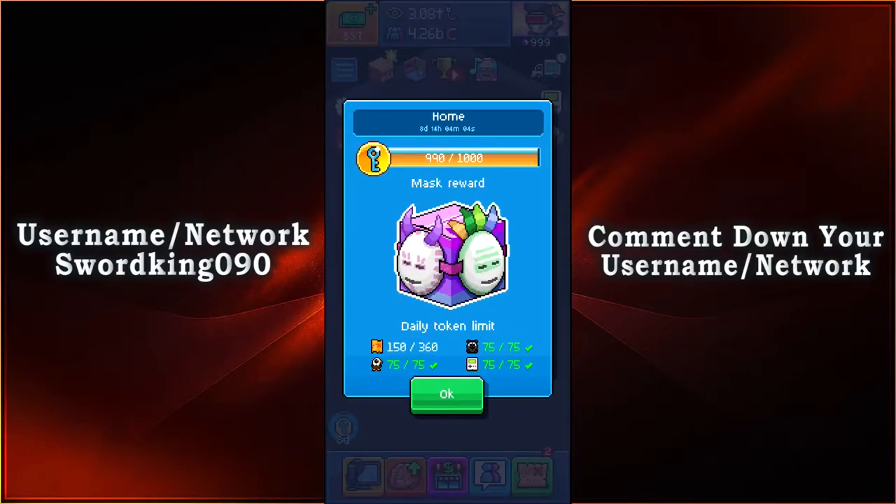All you gotta do is collect 1000 tokens, be it from doing your daily quest, getting the tokens from Sponsor Eagle, Puggle, or even Craniac. Once you get that 1000 tokens, you'll be able to unlock the box for your very first mask ward.